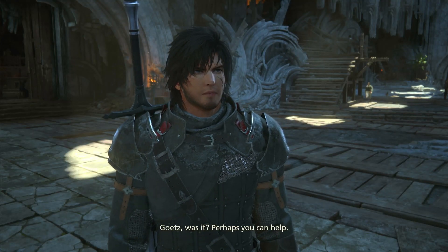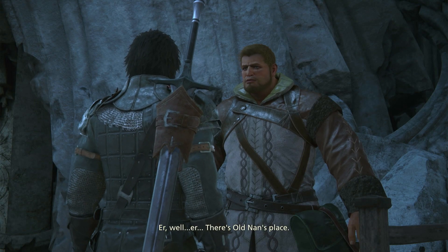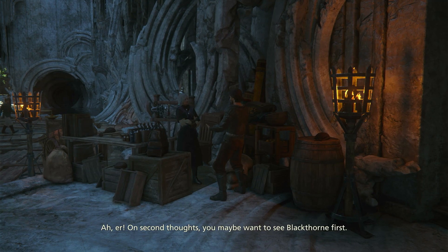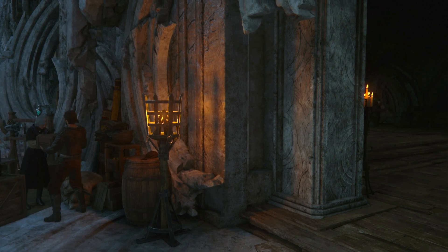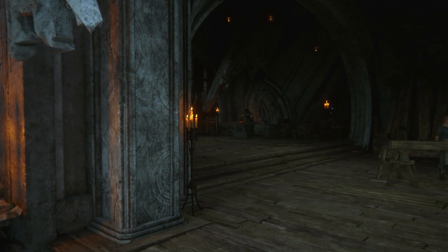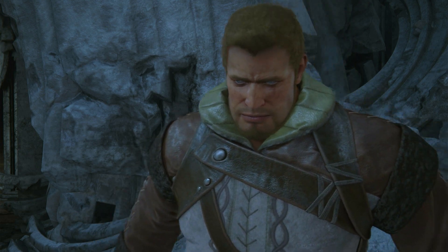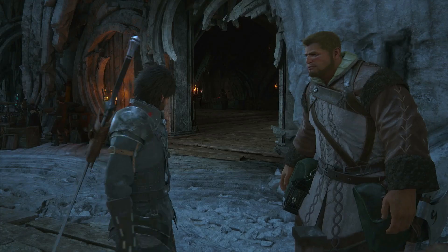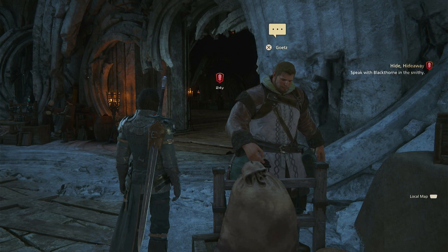Go towards it — perhaps you can help. Sid asked me to make ready for our mission. How does one go about that here? Well, there's old Nan's place. On second thoughts, you maybe want to see Blackthorn first — a blacksmith. Okay, let's see.